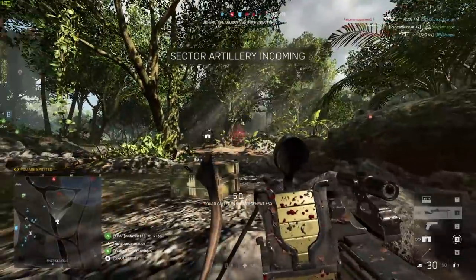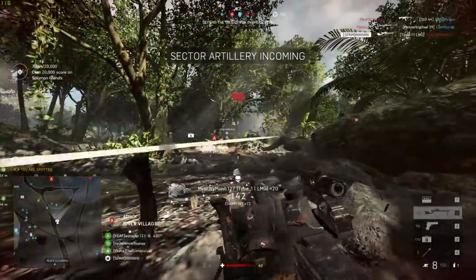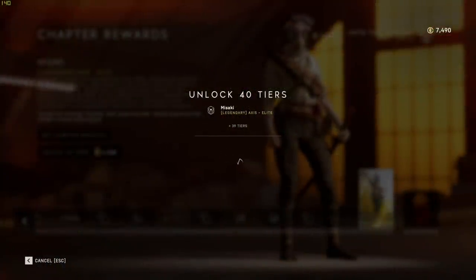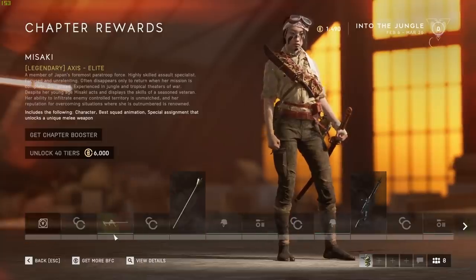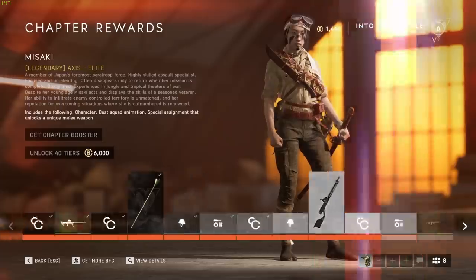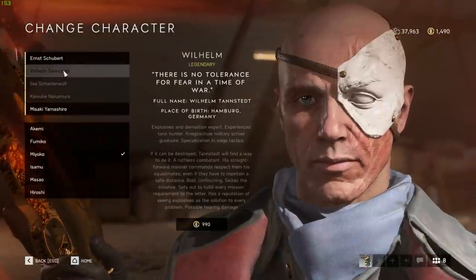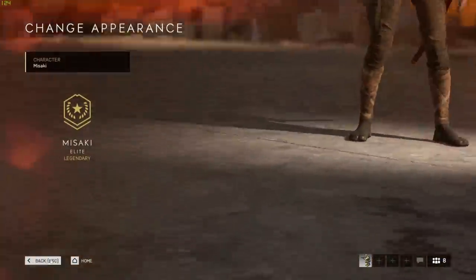Hey guys, LevelCap here, and today Chapter 6 has begun for Battlefield 5. It's a little different this time around because if you choose to, you can just buy your way through the entire progression tree, which you could before, but this time it unlocks all the guns in the chapter, so the weekly rewards are no longer going to contain weapons unless DICE has got a little trick up their sleeve later on during this chapter.